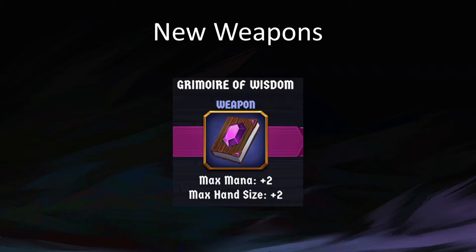Grimoire of Wisdom — max mana plus two, max hand size plus two. I have yet to actually end up with this because I keep playing Shuru, and even though Shuru really wants max hand size, there are a lot of other weapons that are even better on Shuru — things like Frost Dagger or Serrated Cleaver. But Grimoire of Wisdom's max hand size is very nice. This does not increase how many cards you draw each turn, but it means you can hold 12 cards in your hand before you start overflowing — which helps a lot.